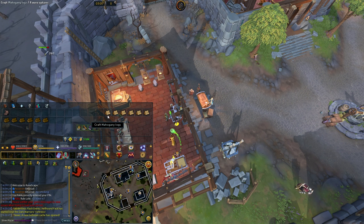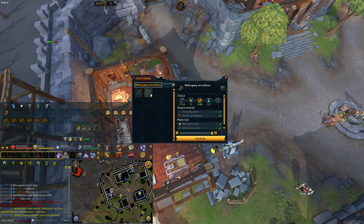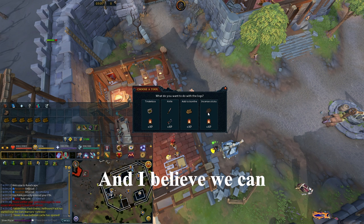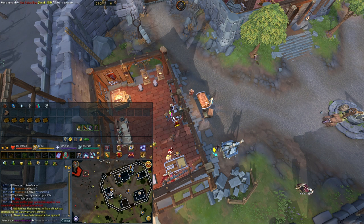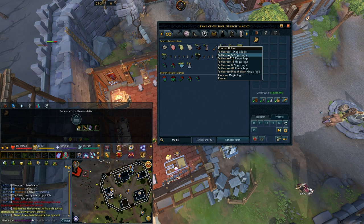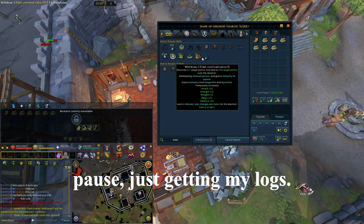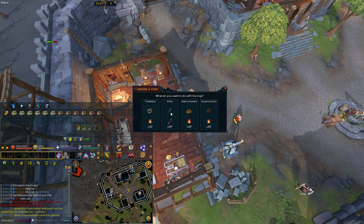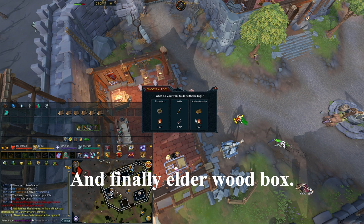So that's how you craft it. It's quite nice, it's a great item to save inventory space when training woodcutting. So that's mahogany, and I believe we can store up to 170 logs. Magic wood box. And finally, elder wood box. And done.